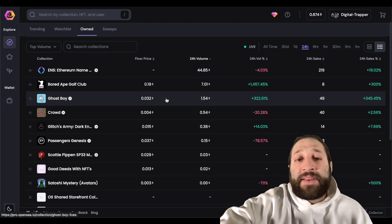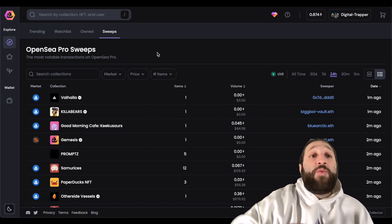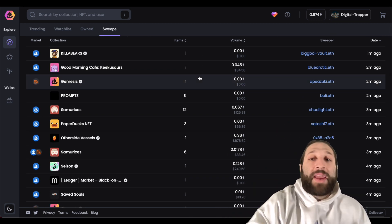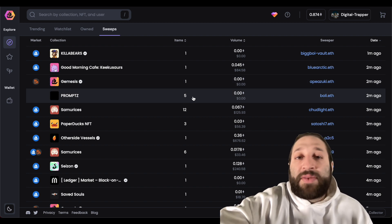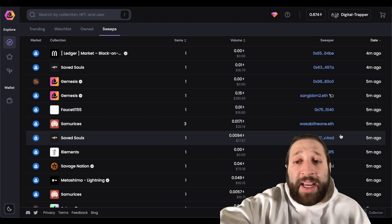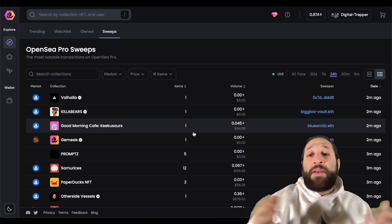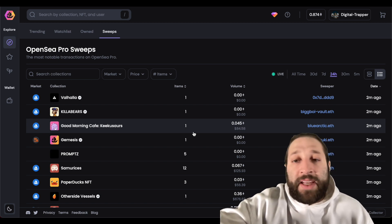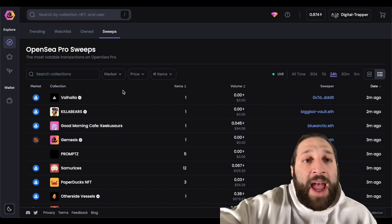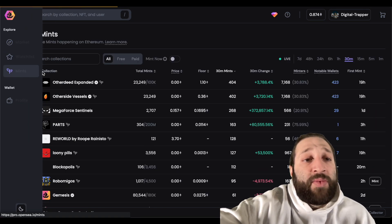There's a cool feature called OpenSea Pro Sweeps where you can look at accounts that are literally live-sweeping the floor and picking up NFTs. You can see five swept here from bali.eth, twelve, three, six — this was five minutes ago. You can base your trading strategy off this or buy those NFTs if it's a prominent buyer or a blue-chip wallet sweeping the floors.